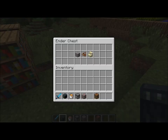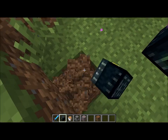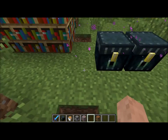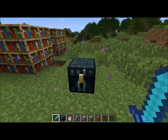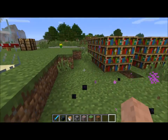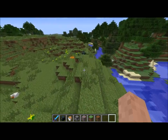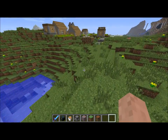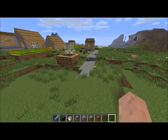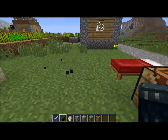Every Ender chest you put down has the same inventory. I was afraid to do it off camera because I didn't actually have the stuff in my inventory. It's hard working in creative mode because you don't have access to your inventory — you should be able to hit a button to swap back to your regular inventory. I'm not actually sure if destroying the last Ender chest around will drop your stuff. Nope — it seems to just destroy it. But the inventory is still there after.